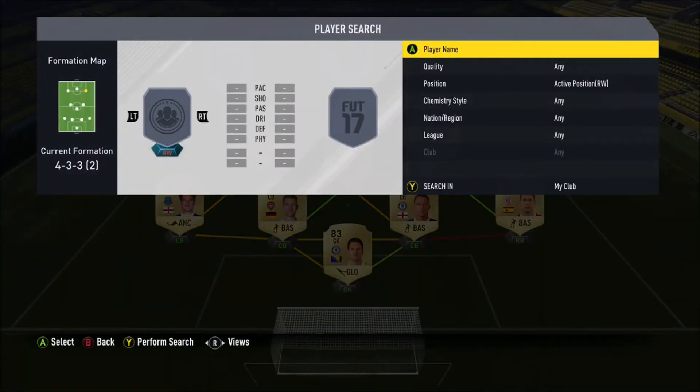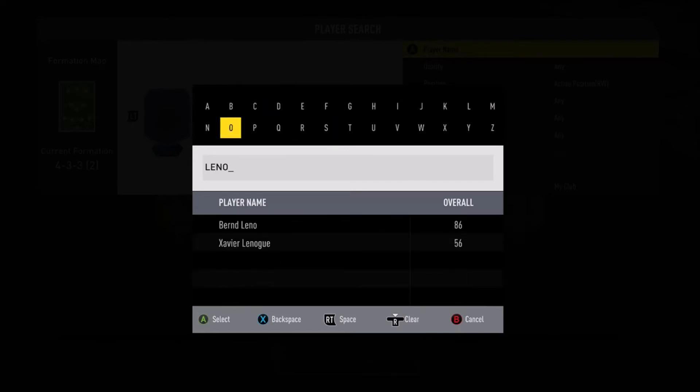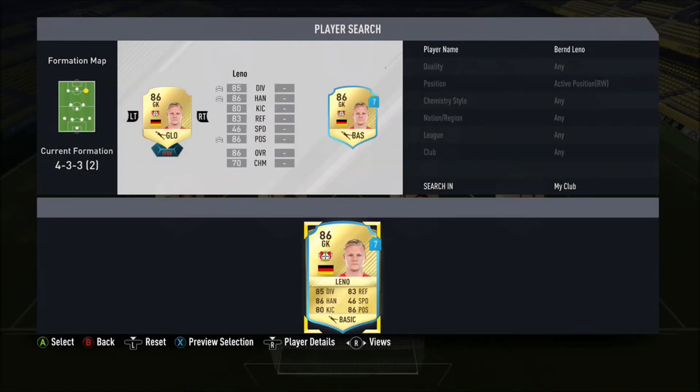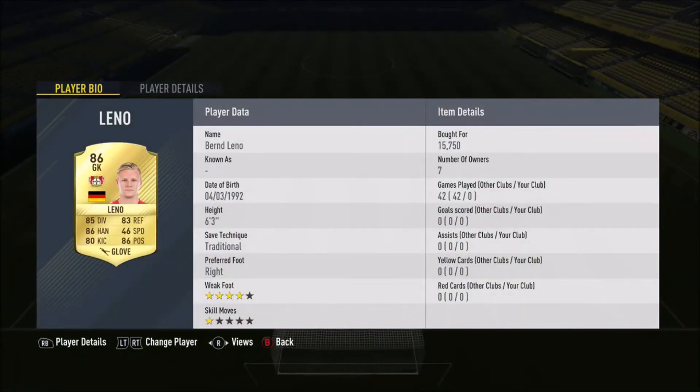If you want to see that squad, please hit the like button and I'll get it to you as soon as possible. Then at center mid we have Mata — paid 3.6k — just for the challenge. And then in right wing we've got Bernard Leno, who is solely there just for the formation.